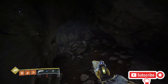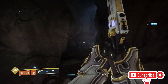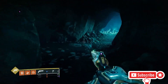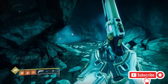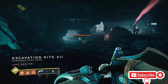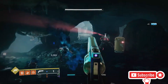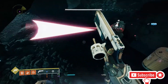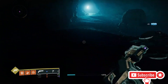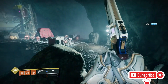The exotic armor piece for this lost sector is the helmet. If you do this as a legend or master lost sector, there's a good chance you'll get an exotic helmet. For legend lost sectors the exotic armor drop is uncommon, and for master it's common.